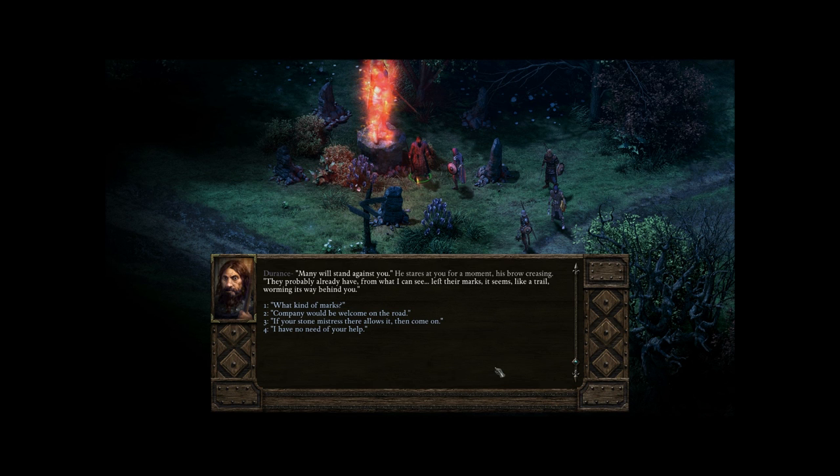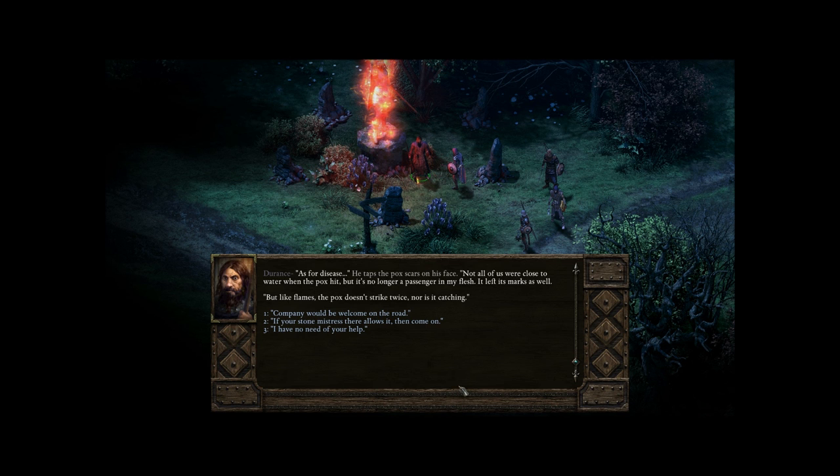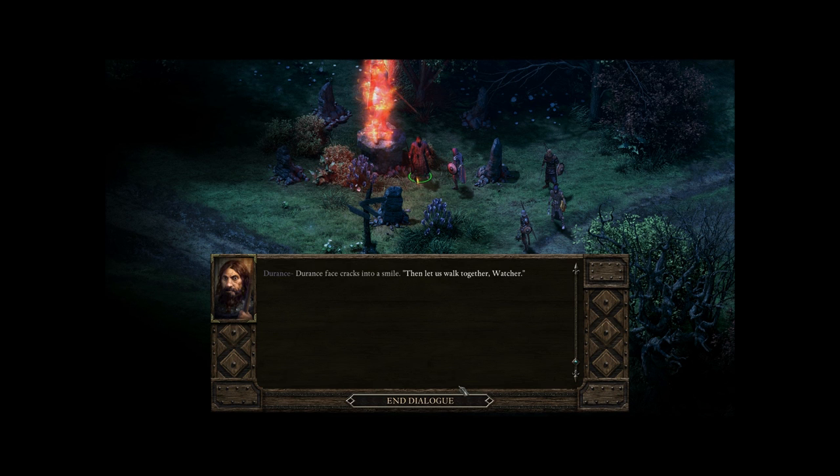'Many will stand against you. They probably already have, from what I can see. Left their marks, it seems, like a trail worming its way behind you.' What kind of marks? Disease? Spirit wind? 'Both could have touched you, yet here you stand. As for disease - not all of us were close to water when the pox hit. But it's no longer a passenger in my flesh. It left its marks, but like flames, the pox doesn't strike twice. Nor is it catching.' 'The company would be welcome on the road.' 'Then let us walk together, watcher.' Durance's face cracks into a smile. I didn't get to ask him - how do you know I was a watcher? Take a look at this madman.